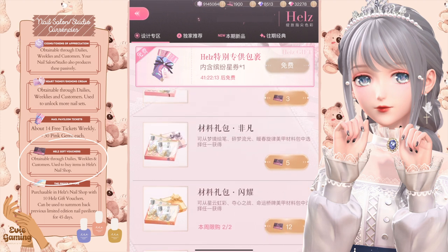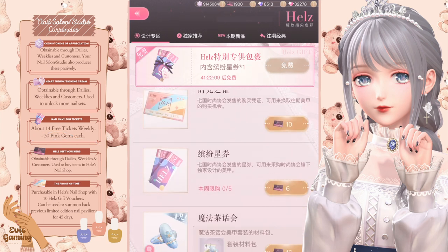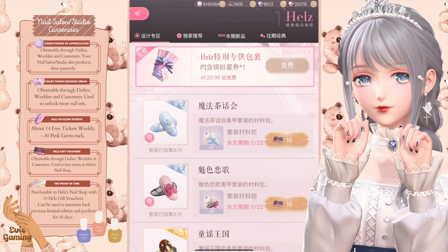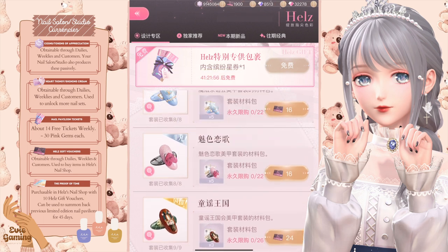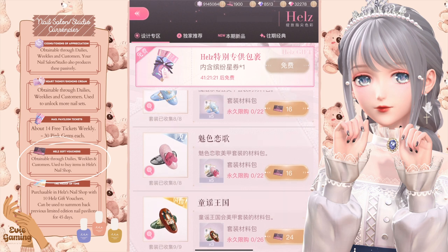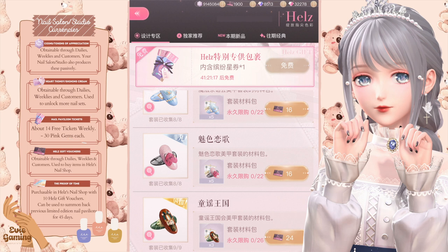Next up, there are the two SSR manicure sets and the one UR set. You can purchase these with the house gift vulture, which you can also get from dailies and weeklies. Do not purchase SSR sets before the UR. Save up for the UR set and purchase that first. Go back to the study page once you've purchased these, and you'll still need to unlock the branches in order to gain styling points for a specific manicure. It won't require extra currencies to unlock just the manicure packs you bought from the shop.